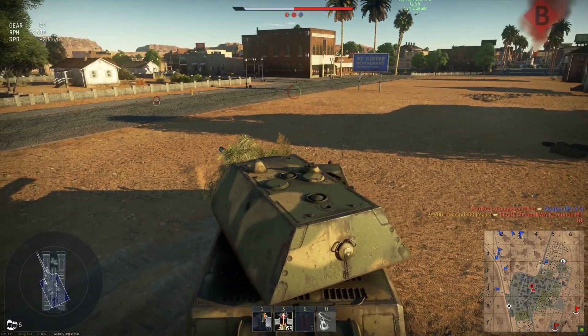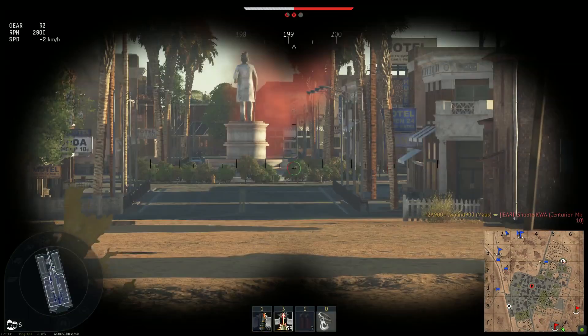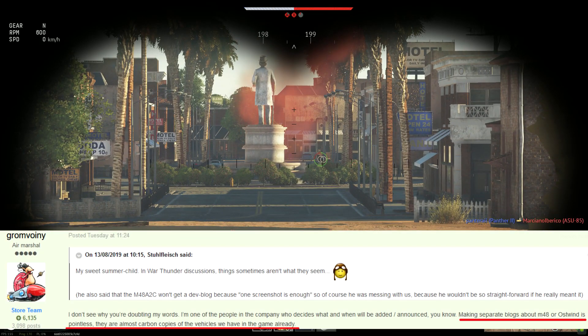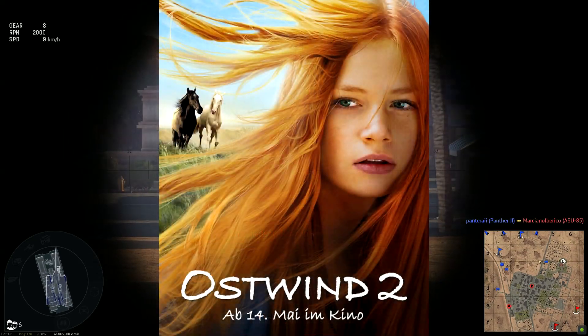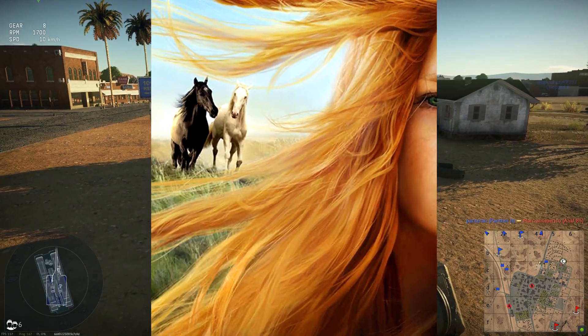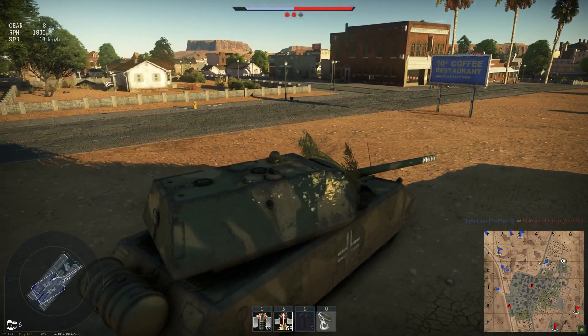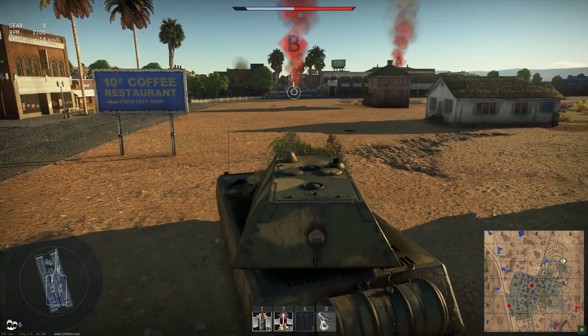Now let's talk about the M48A2C. It's a copy-paste of the A2GA2, and those aren't my words — it literally comes from the store team dude, who calls them carbon copies. The other vehicle being added, the Ostwind 2 — and no, not the German horse movie — is, I swear, a giant meme and just Gaijin dunking on the entire player base.